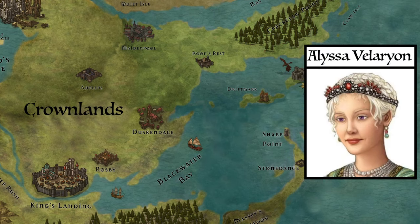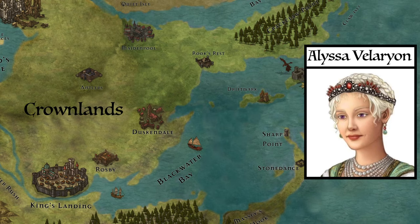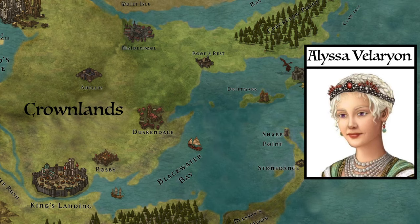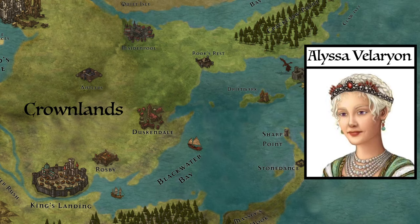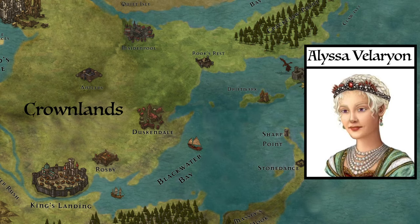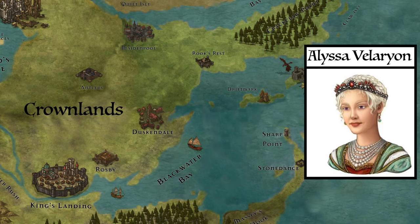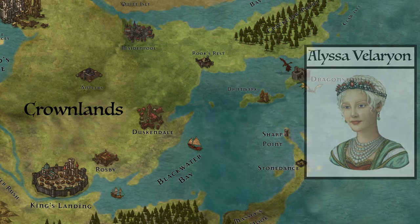Driftmark would play a huge role throughout history before the Dance. Most notably, Queen Alyssa Velaryon fled there with her children after the death of her husband, King Aenys, when his brother Maegor crowned himself King. At Driftmark, she crowned her own son, Prince Aegon, King. But what truly set Driftmark down the path it's on during the modern era was simply a marriage and a death.